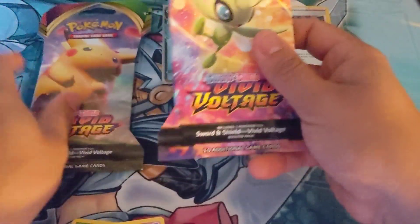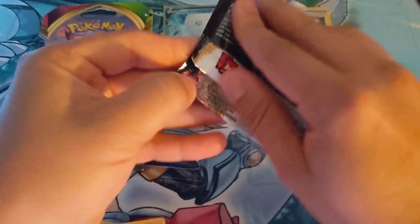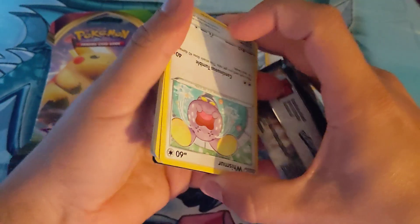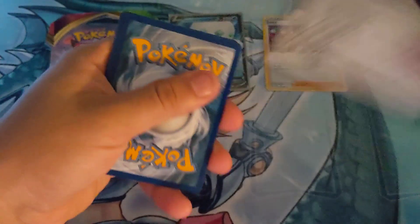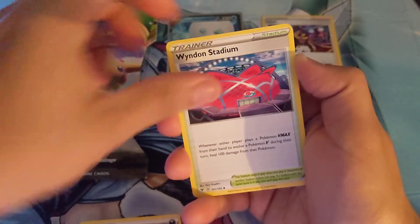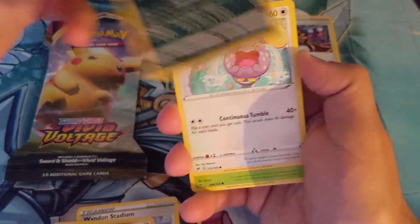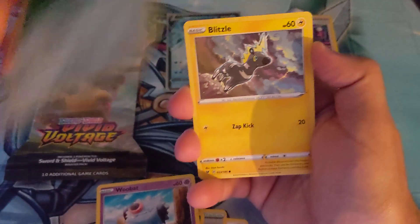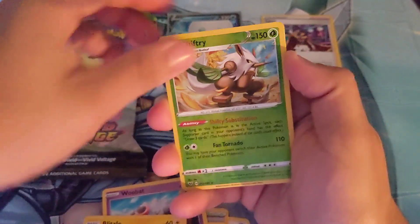Alright, two packs left. Let's go with the Celebi pack: Dark, Wyndham Stadium, Matane, Mariana, Whismore, Exeggcute, Woolbat, Beldum, Blitzel, Shiftry Reverse Rare, Grab Block Rare, Grab Block Rare.